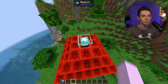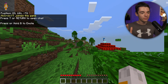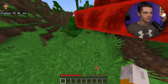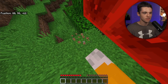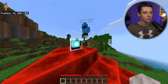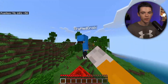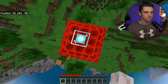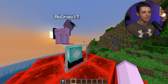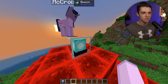Now let's get another player on and test if these claims actually work. We're finally in. Let's go over to the claim and try to break some blocks — they don't work because the protection module is active. PvP won't work either because the PvP module is on. I do wish it showed a message like 'you can't PvP here.' And the other player can't interact with the core because it isn't theirs.